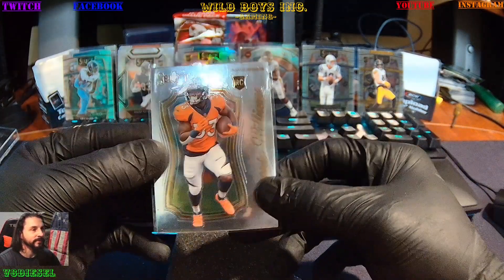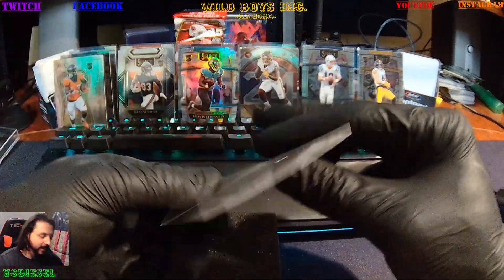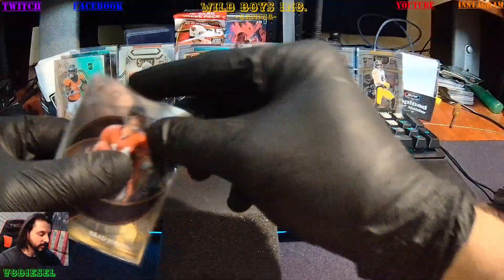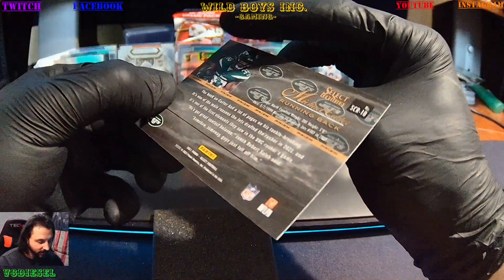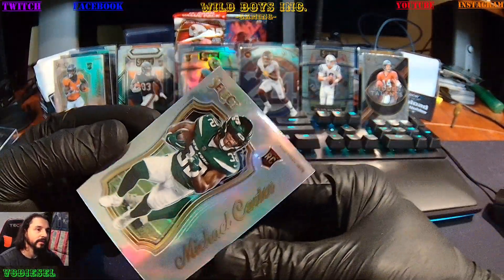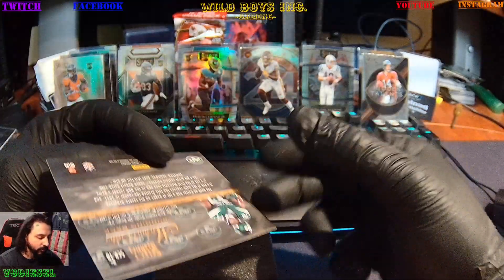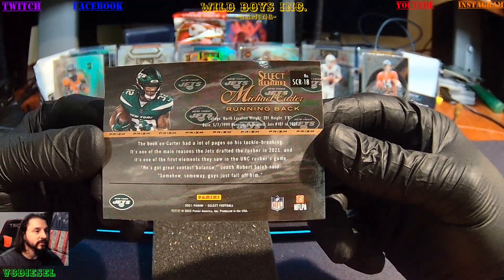It does not say Prism on it, so that's probably not the prism. Hidden Talents — Brad Johnson on an insert. Not knowing what to expect fully here, we get a Brad Johnson card. Alright, we're going to turn around, here's the silver prism — Michael Carter rookie card for the Jets on that silver prism, and that one does say Prism on it. So the other one was just a silver rookie.